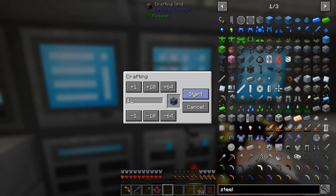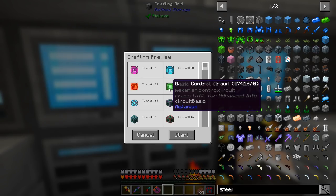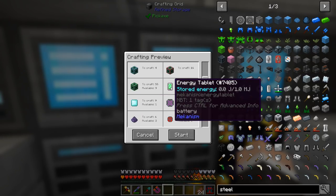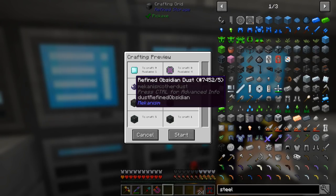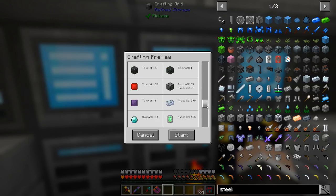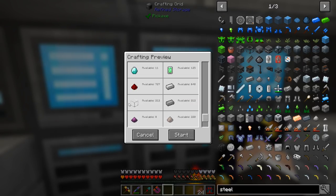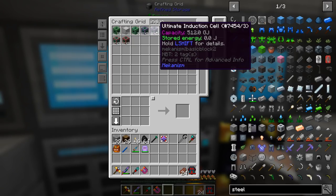Let's look at what the ultimate induction provider takes to craft. You can see there's 304 basic control circuits, 68 reinforced alloys, 81 storage tablets, 486 enriched alloys, some refined obsidian, 399 osmium, 640 iron, 200 steel, 200 glass. It is very expensive — oh my god expensive. And that's just the induction provider. The ultimate induction cell is even more expensive.